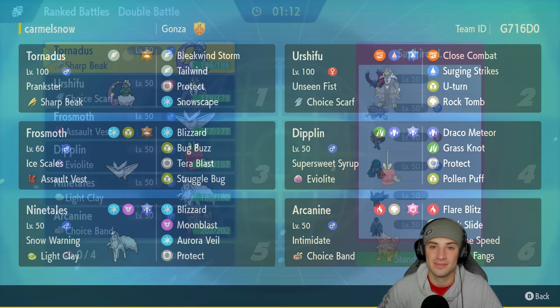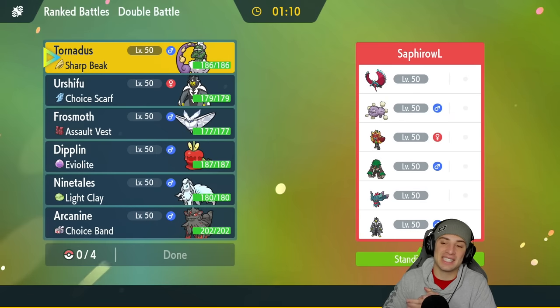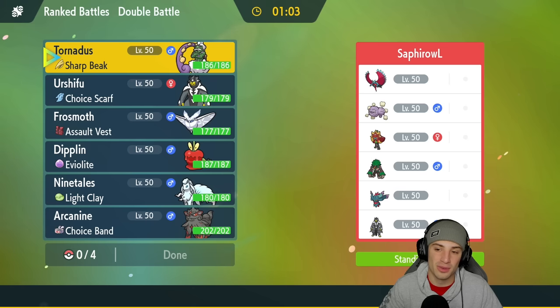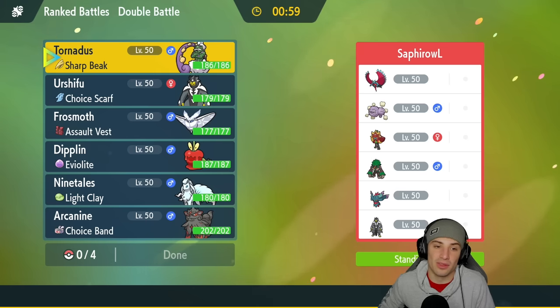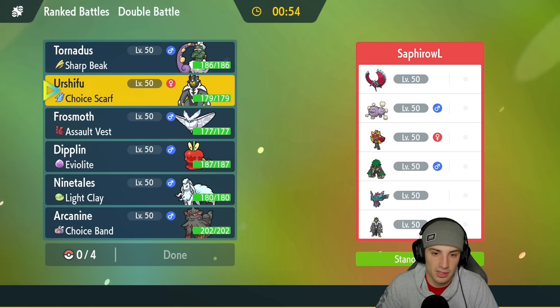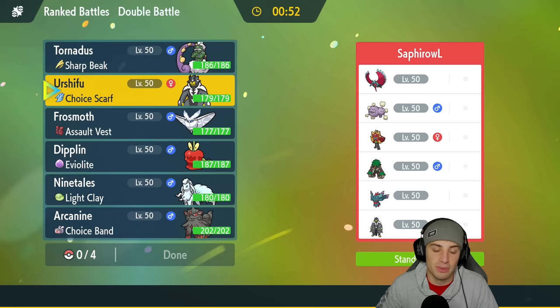Let's hop on that rated doubles ladder and grab some wins with this Frostmoth and Diplin Regulation E team. First match coming at you — we're going up against a Weezing team, and I always hate going up against Weezing teams because you have to play super differently than normal. It has the ability Neutralizing Gas, which means no abilities go out onto the field. I'm thinking they're going to lead that Pokemon, so Urshifu would still be pretty solid.